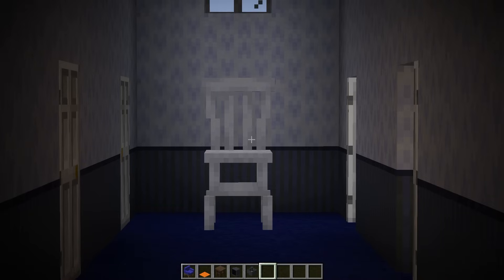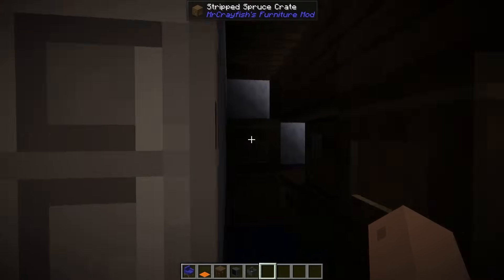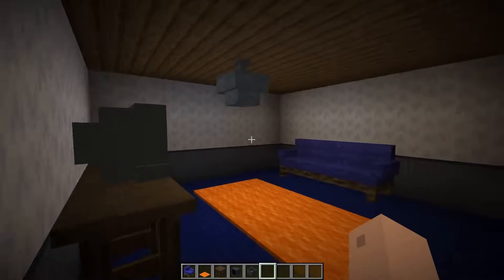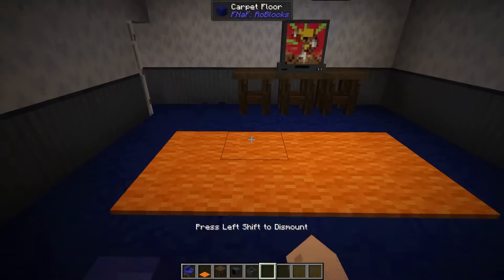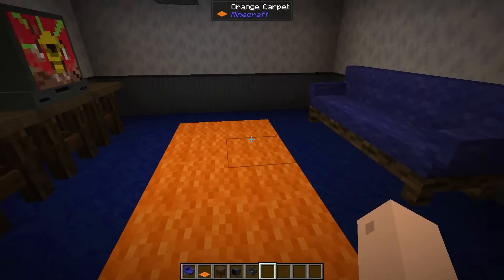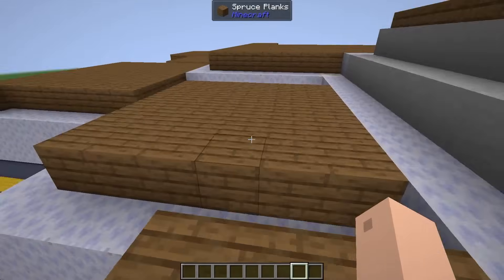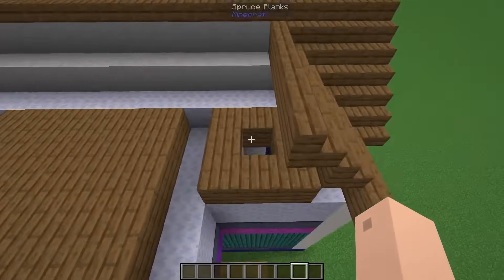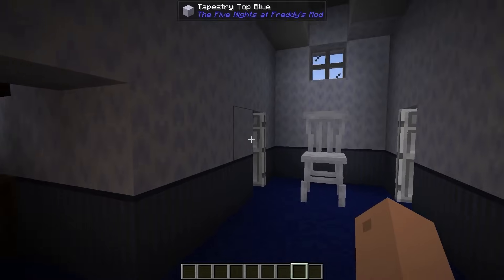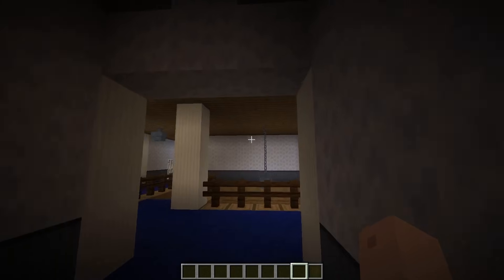We have the hallway with Plush Trap. He's not here currently, because I haven't placed any of the mobs yet. We do have a couple rooms here for storage. Over here we have the den, which is actually based off of a room from the minigames as well — the room with the sofa and the TV and the orange carpet. This is essentially that room. And then also the attic access as well. Will I be actually adding an attic? No, because I don't want to. So I'm gonna be leaving all these doors open so Plush Trap can work. That's pretty much it for this area.